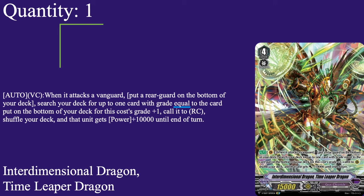Time Leaper: grade 4, twin drive, 15k base. Auto on van when it attacks — put a rear guard to the bottom of the deck, then search your deck for up to one card with the grade equal to that card's grade plus 1 and call it to rear, shuffle your deck. The called unit gets plus 10 for the turn. So if you put a grade 2 you call a grade 3 that gets plus 10; if you put a grade 3 you call a grade 4 that gets plus 10. Really nice — can get you multi-attack and the only cost is having a rear guard on board. No counter blast, no discard, no soul blast. Really nice grade 4, 1 copy.